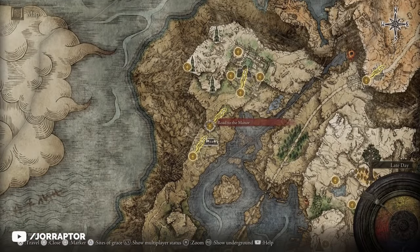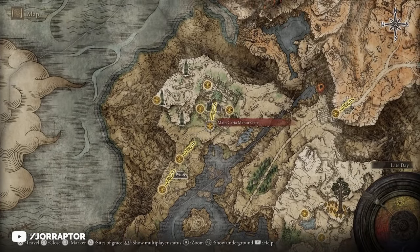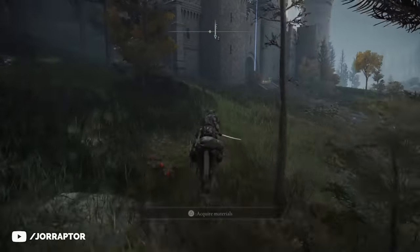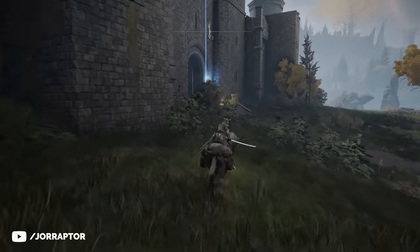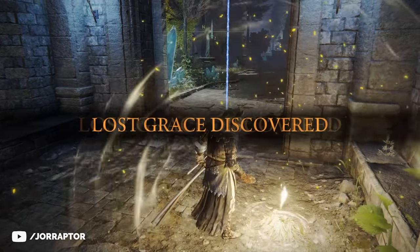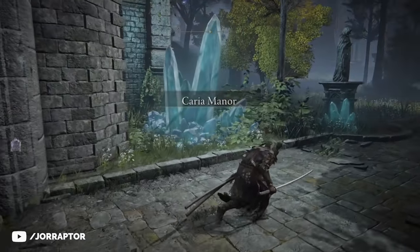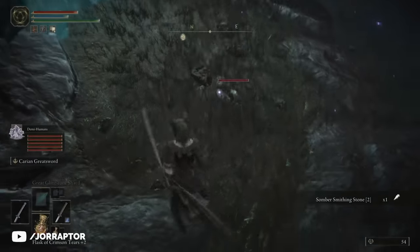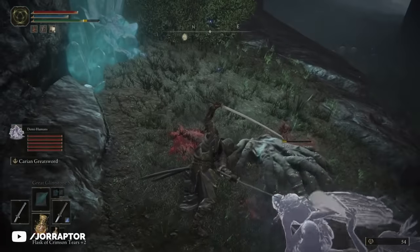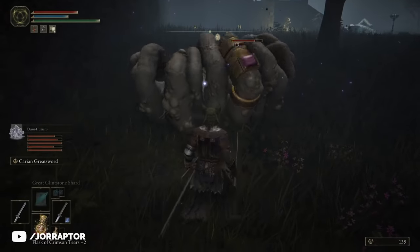We hop back on our mount and travel to the main Caria Manor gate. Magical arrow barrages will start raining down on you when you get close, but if you just stay off the main road they won't come close enough to hit you. From here we want to carefully make our way to the next grace point in the area — and I do mean carefully, as this area is home to some of the creepiest enemies I've come across. Hand spiders, let's call them.